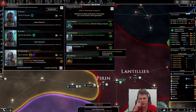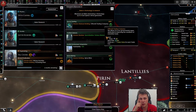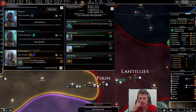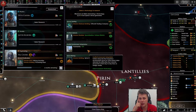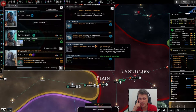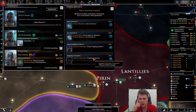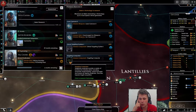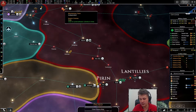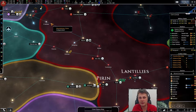Habitability plus five — habitability is actually quite good, it will help pop growth. But spice mining — no, we don't need that. Let's go for habitability. New laser cannons, targeting computers — it's tier one. Let's go with targeting computers.